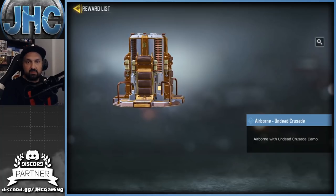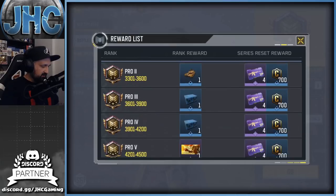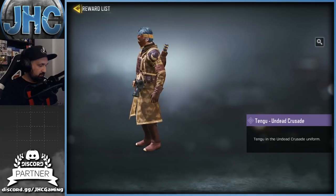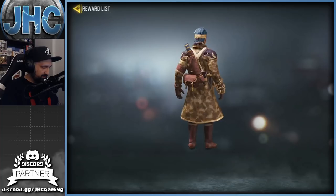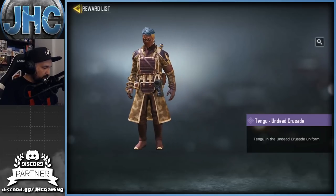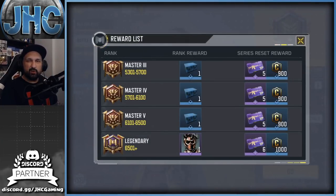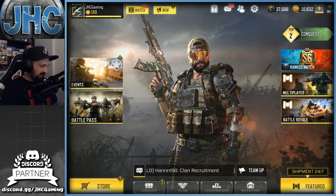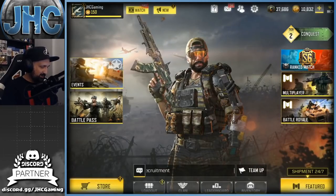In the battle royale rank rewards there's a parachute and another airborne skin — so that's two airborne skins this season, one from the battle pass and one from BR rank rewards. There's also a backpack and a wingsuit. At Master 2 we get the Tengu skin — old school gas mask with blue hair, a nice mix of colors. Overall I really like everything this season; I don't think I can say there's anything I don't like, except maybe the free battle pass stuff which is a bit plain.